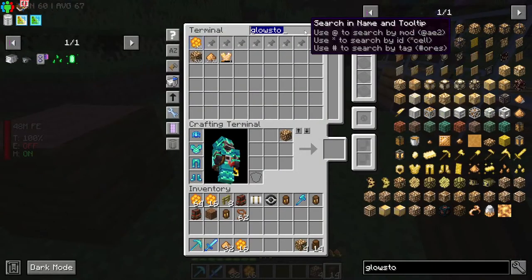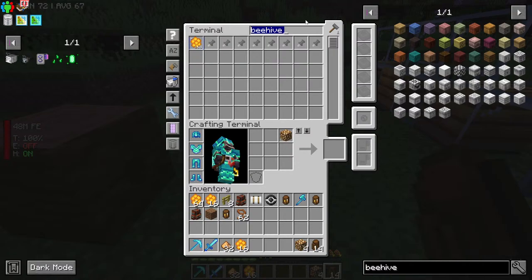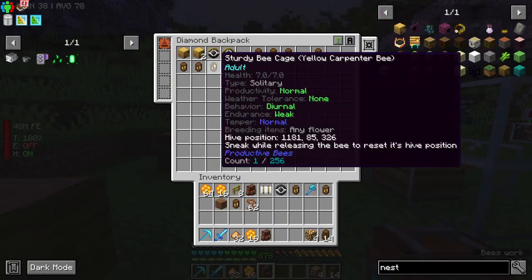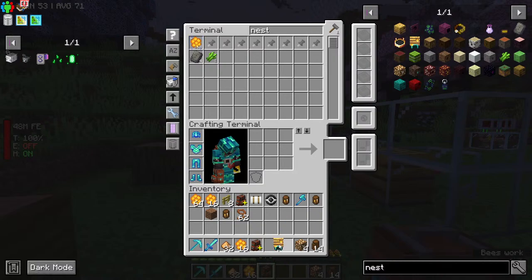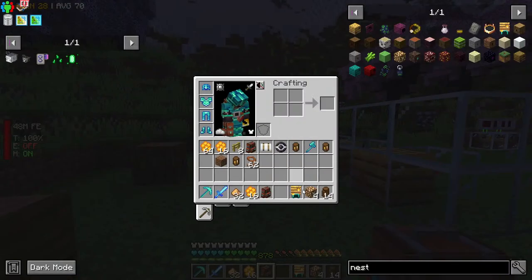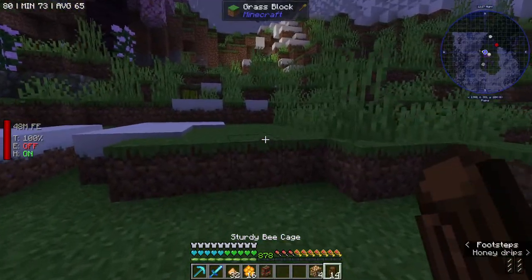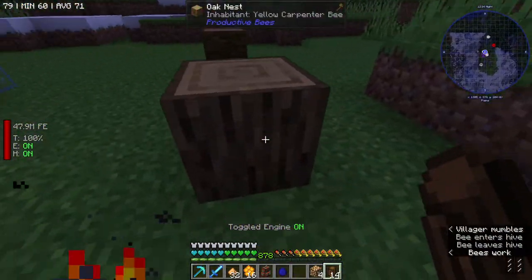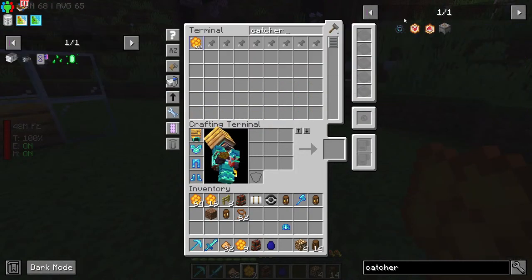I'm going to wait for these guys to spawn before I leave this area. I can't even remember how the Kamikaze bee is — oh yeah, we need a like a beehive nest, this thing right here, and then we let things shoot us. Yeah, this is coming back to me. Where did that bee just go? We got a yellow — oh this one's not done, I thought it was done.